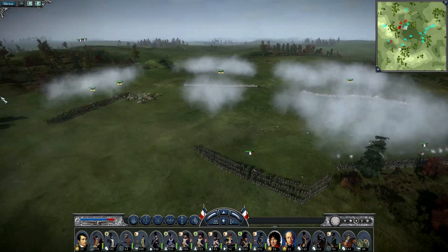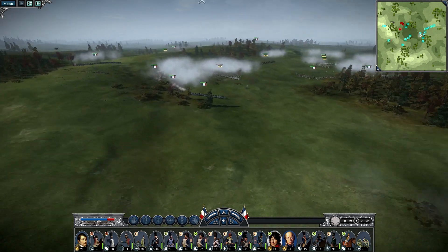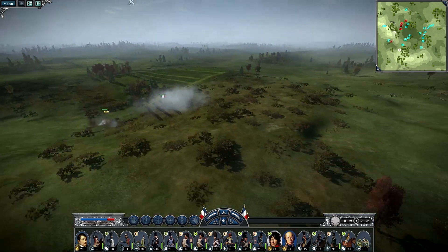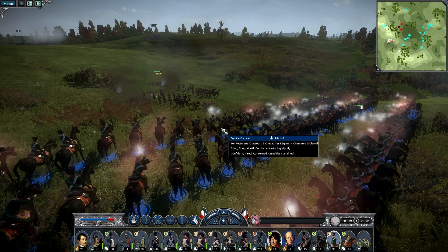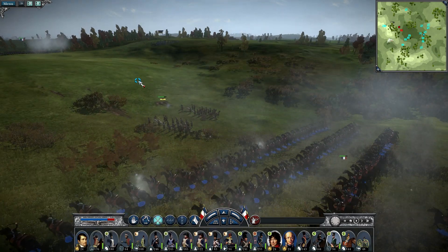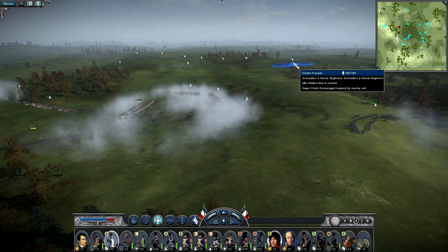Murat, move your cavalry over there to smash the enemy. We're pushing the enemy back — they're being pushed back. At the same time, the other unit fired an entire volley and only killed one man. Now they've killed a few more — go ahead and charge them to get them off this unit. Then the victorious unit can turn to face this side.